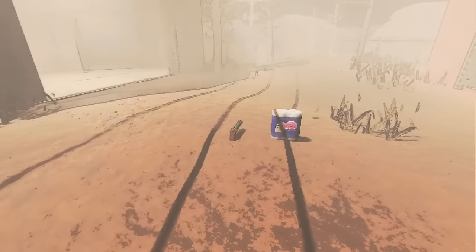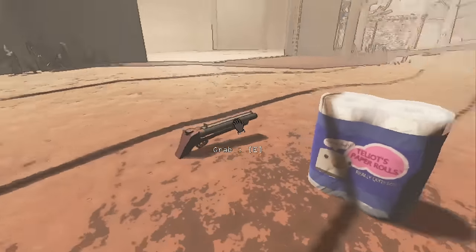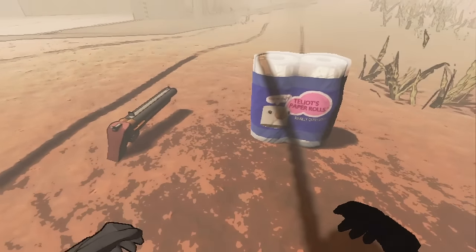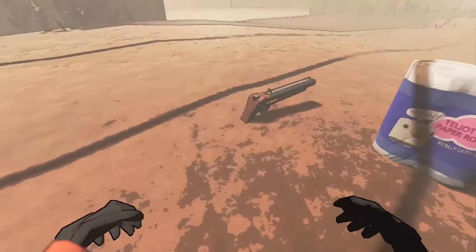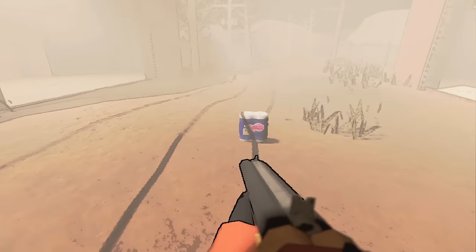This first method is going to require a shotgun. You first need to get a shotgun and then have it close by to the toilet paper. So when you go to pick up the toilet paper, first grab the shotgun, have it in your hands, and then switch off of it and pick up the toilet paper. You can carry the toilet paper like this and see perfectly fine.